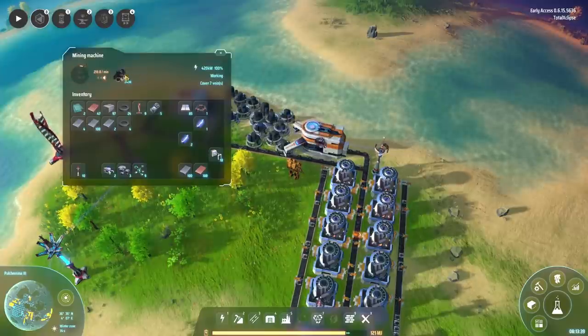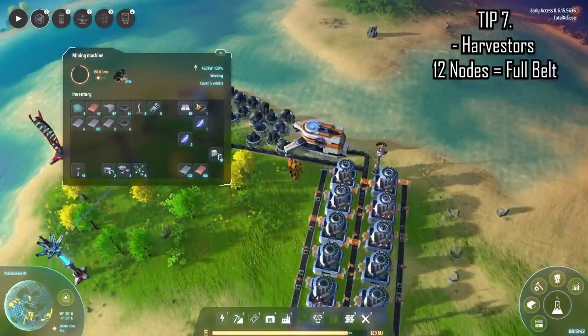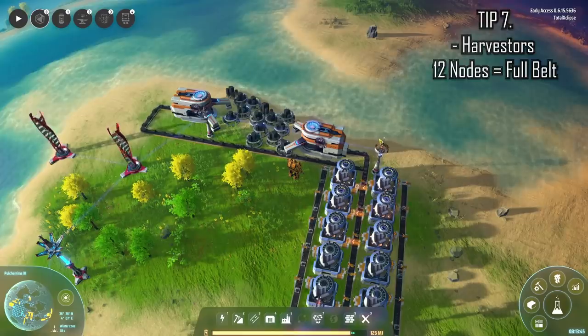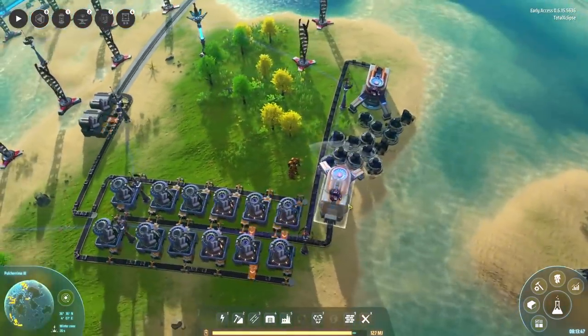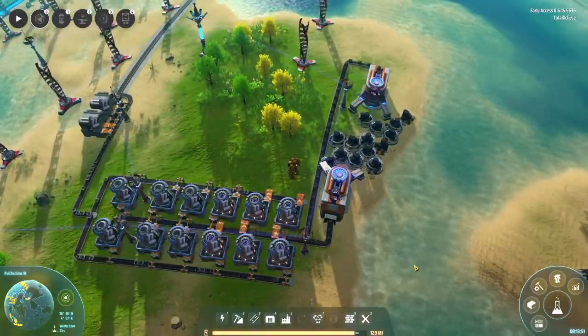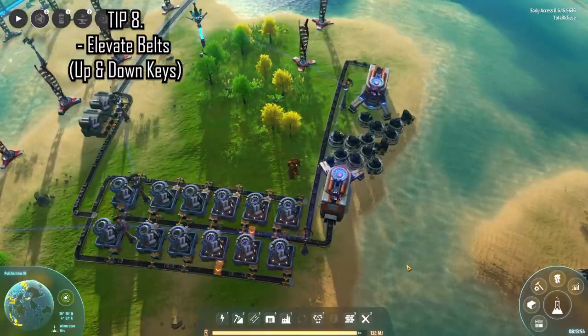Harvesters produce 30 ore per minute per node that they cover. Here you can actually see the total amount of items per minute a particular harvester is harvesting. Note that's a total of 12 nodes per Mark 1 belt — I normally cover it over two harvesters.